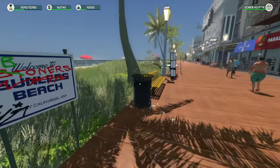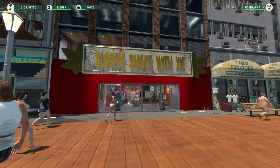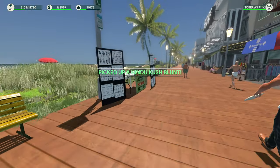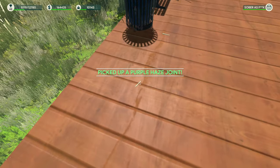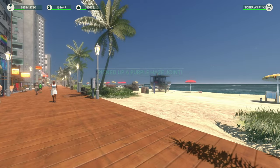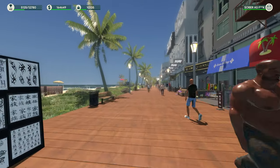When you first start out the most important thing is trying to be as efficient with your money as possible. If you go to trash cans on the boardwalk you can sometimes find blunts, joints, or doobies. You can also find cash. They're pretty much at every one of these trash cans all down this boardwalk. You can even go down that boardwalk and there are trash cans there and also a spot over there that you can go.